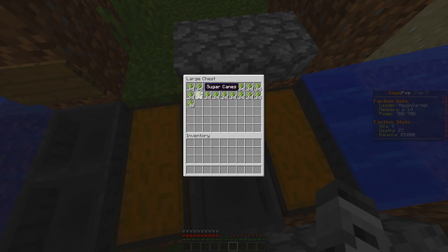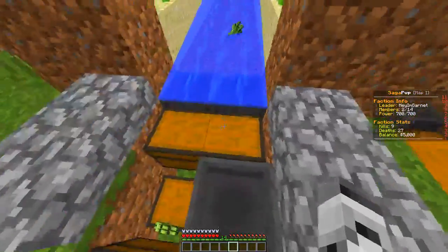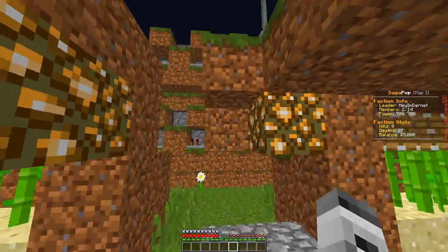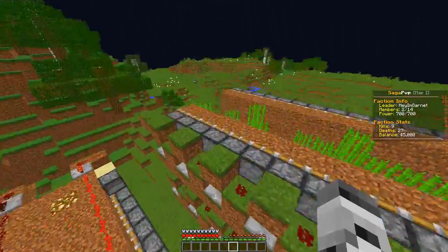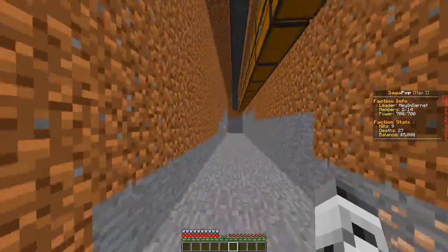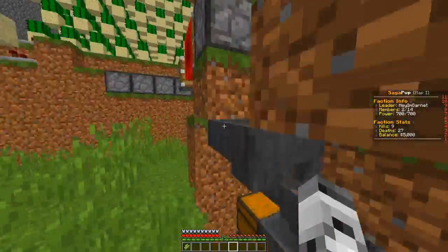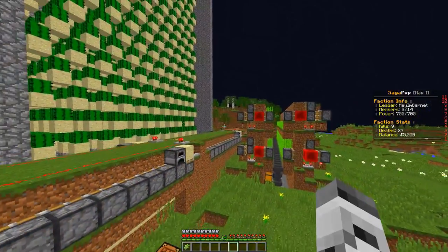It just puts stuff into the hoppers — it comes in through the water, same as the cactus farm, goes into the hoppers, and makes you a ton of money very fast. With this one, when the pistons push it, it falls in and goes into the chests down here. So that's how you're going to start with your farmables.